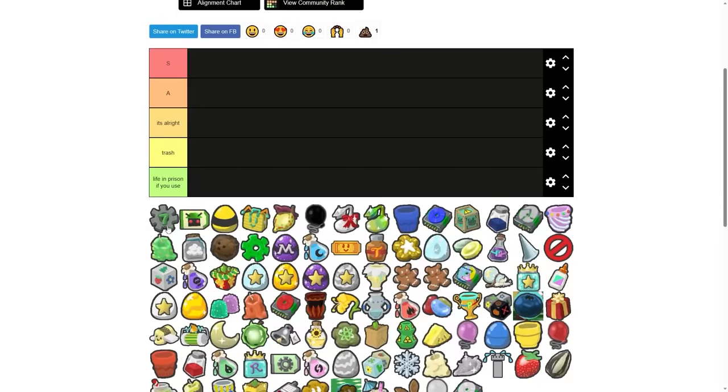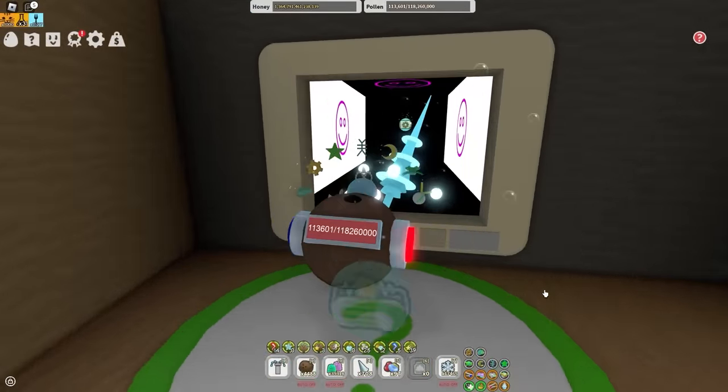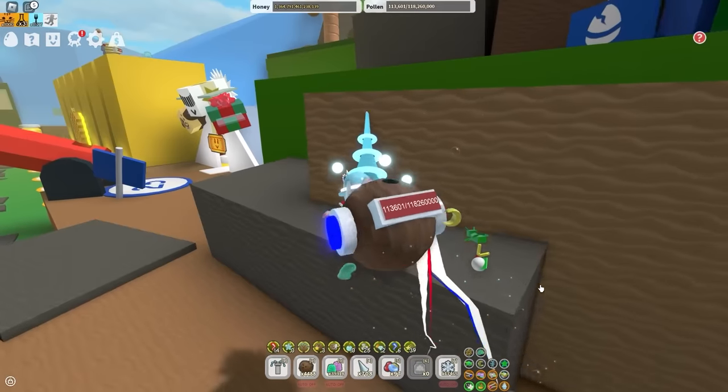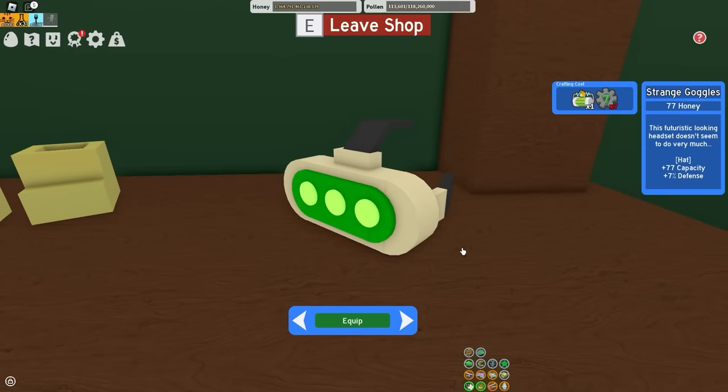Starting off with the 7-pronged cog, I'm putting it in trash. Beside one Ready Player 2 event that causes us nothing but pain and suffering, this 7-pronged cog, which you can get by redeeming 7 codes, isn't really useful. Although you do get yourself these strippy glasses.